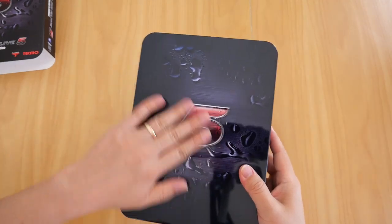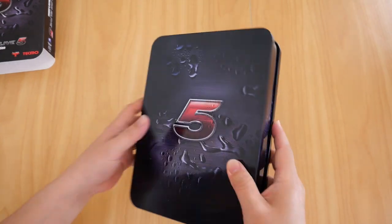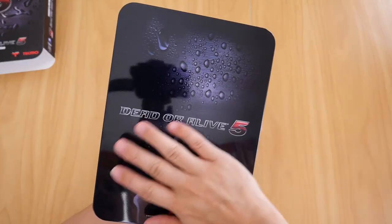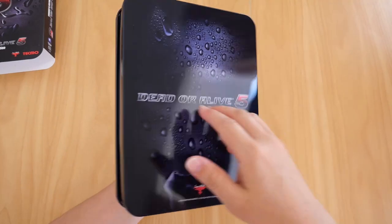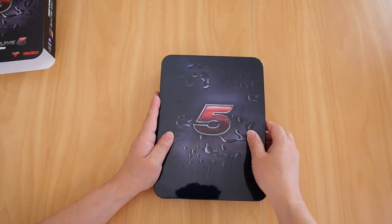There's a nice steel tin case. The 5 is embossed, the water droplets not so much. The back is plain — nothing's embossed. So let's open it up.